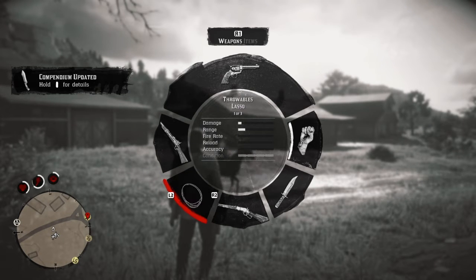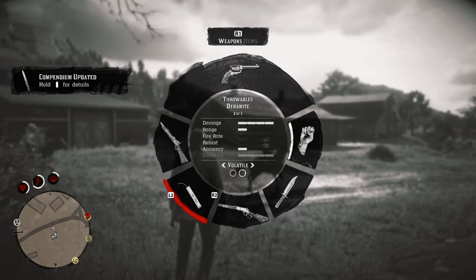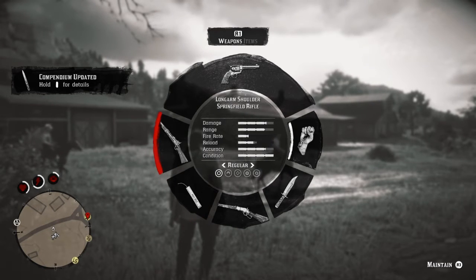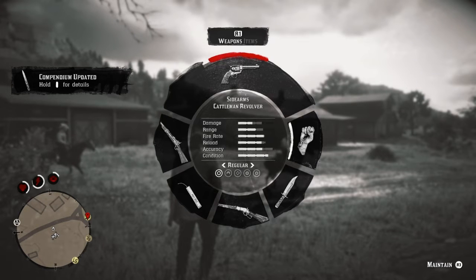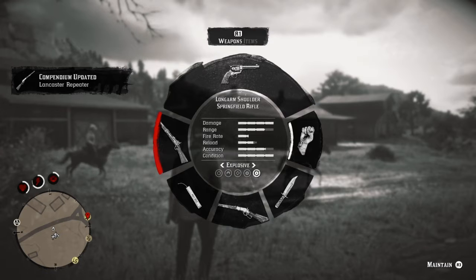The Volatile Variant basically allows you to do more damage and actually double the range of the explosion radius. With infinite ammunition you can basically use any ammunition to your heart's content.